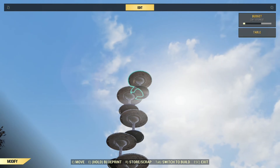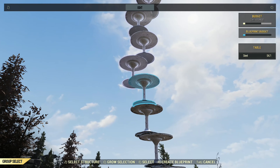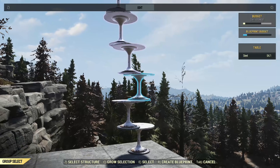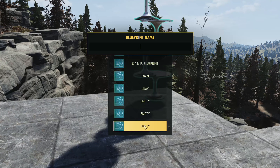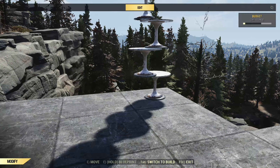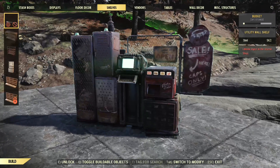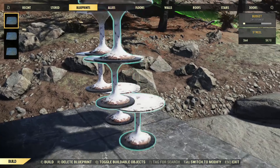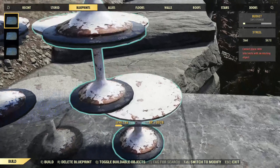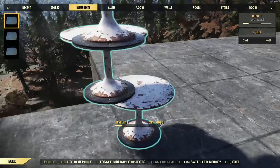So what we do is go to our blueprint mode and make a blueprint of this. Let's blueprint each and every one of these tables, and then you can name it whatever you want. Now that we have it named, let's go over to our blueprints. If this does not pop up in your blueprints, what I've noticed with Fallout is that sometimes you have to leave the server and join back, then go into your camp, open the edit mode menu, scroll over to blueprints, and you'll notice that it is there.